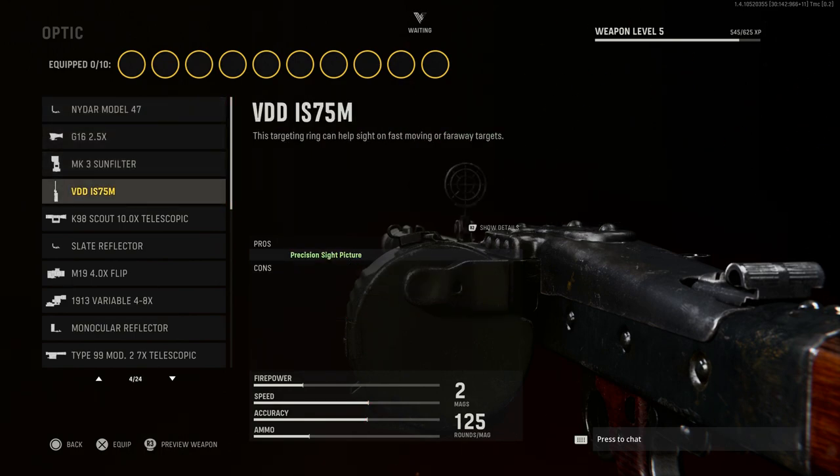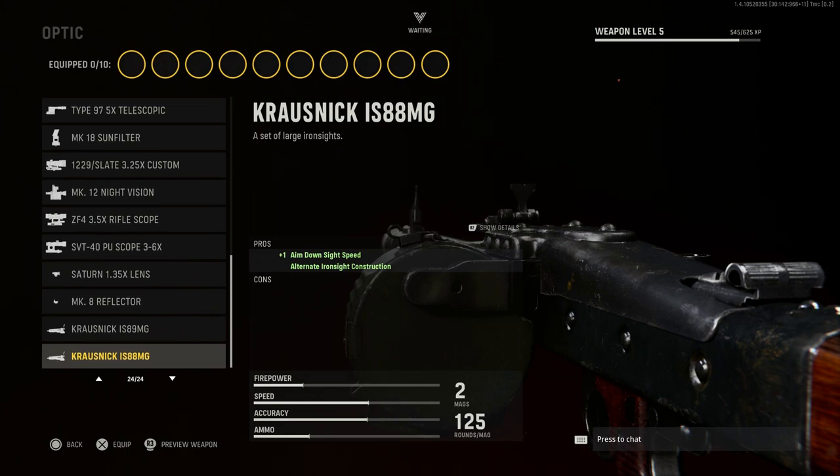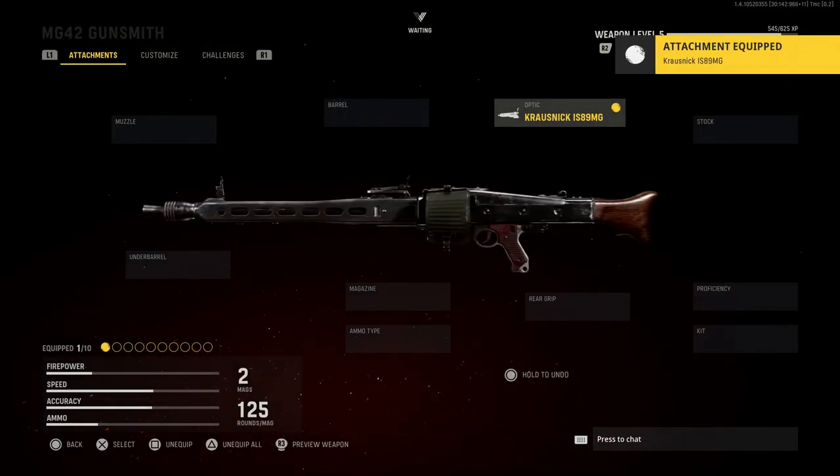For the optic, this is a tricky one. You have iron sights and aerial mounted anti-air optics, which would be used if the weapon were mounted on a plane. We're going to go with the IS-89 MG iron sights — the second unique iron sight option down here — which gives you a larger rear aperture to see your target clearly. You really don't need any optic beyond this.